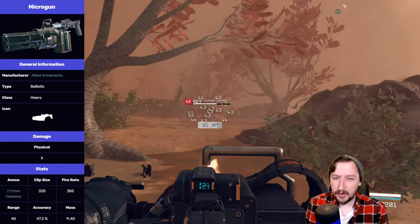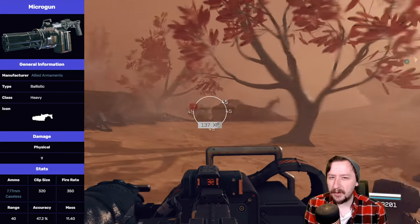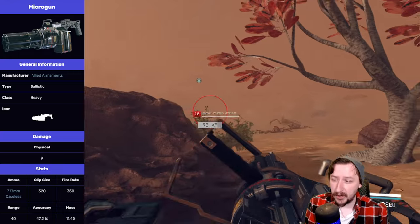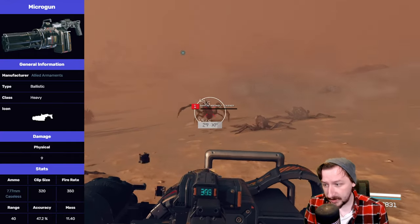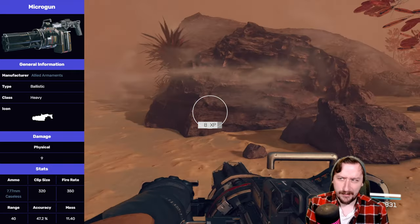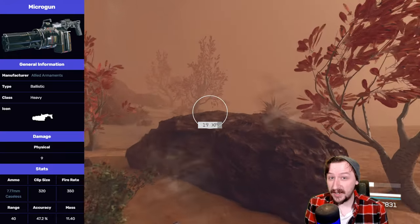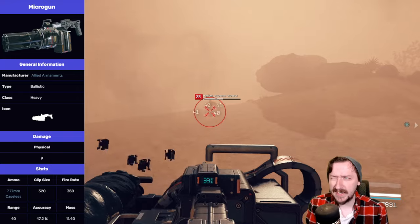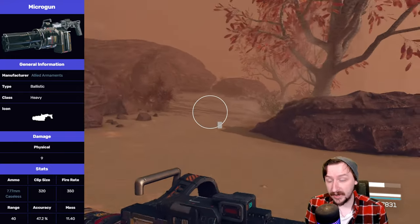It's shared amongst this one, the Eon, the Beowulf, Kodama, Grendel. There's a lot of weapons that fire the 7.77. It's also super common to buy from merchants. Usually merchants have a couple hundred of these rounds laying around. This one holds 320 rounds inside of it, as you would kind of hope it holds a lot of shots for a mini gun. This one has a 350 rate of fire, which is a very high rate of fire. I think it's the second highest — I believe only the Magstorm actually fires faster than this one.